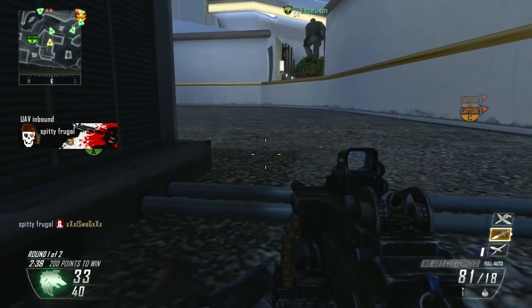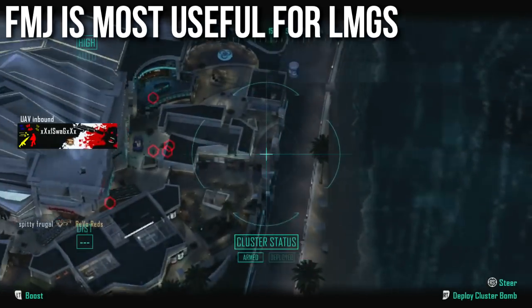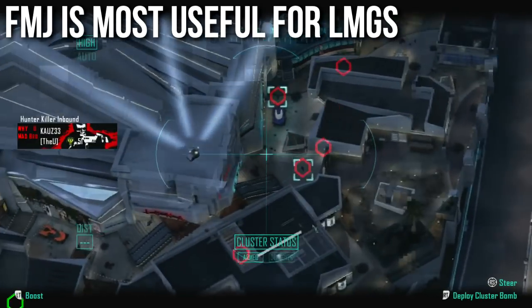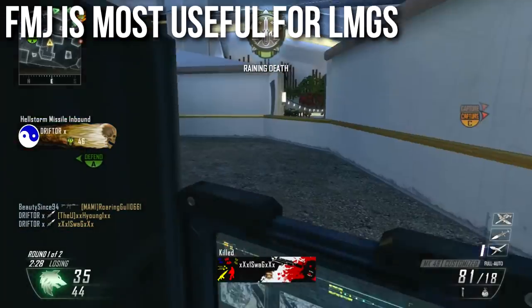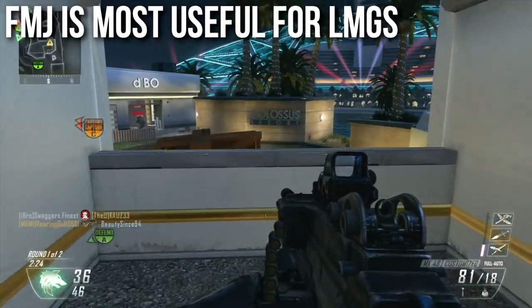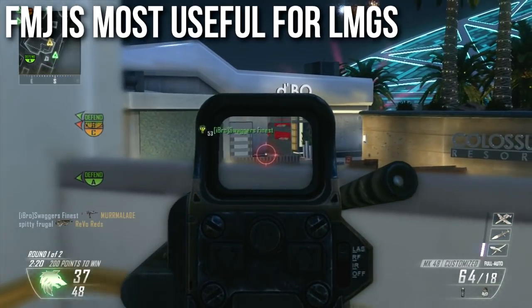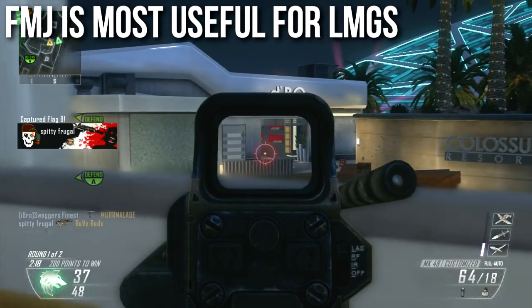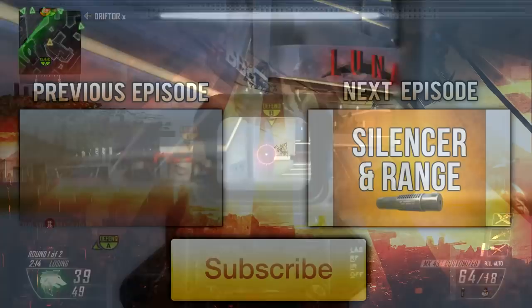The most important thing to keep in mind is that FMJ doesn't increase your damage but does increase your surface penetration abilities. I find this most useful on light machine guns — assault rifles not so much, and definitely not pistols or shotguns, because the rounds and range are so low you're not going for wall bangs anyway. On light machine guns, FMJ is a beautiful attachment that lets you punch through things like crazy. I highly recommend FMJ for LMGs — I run it on most of mine.